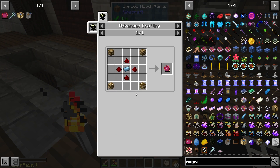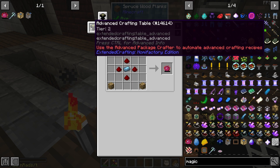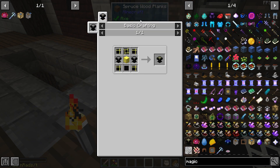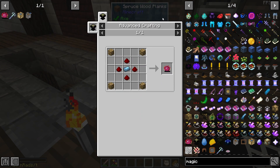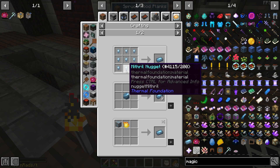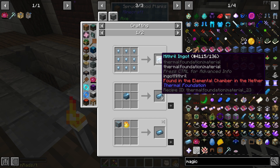Project E is of course all the transmutation stuff. It does need an advanced crafting table, so that's tier two, but I think we can make it. It needs glowstone and redstone, but the key ingredient is mithril. Looking at the tooltip, we can get mithril from an elemental chamber in the nether — and I think we found one of those. That's where the weird blazes were spawning.